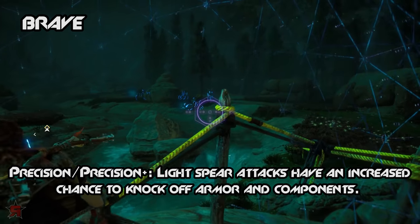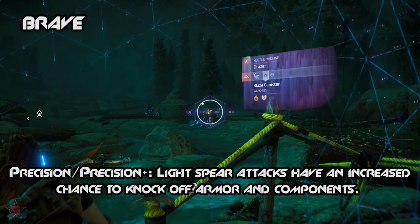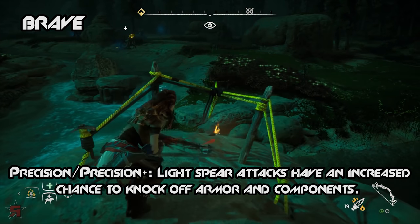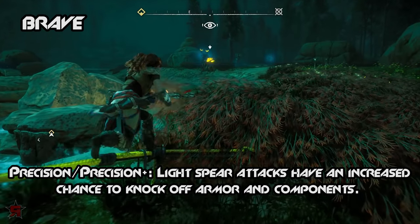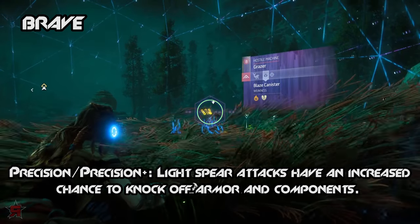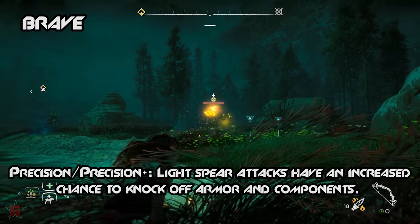Precision and Precision Plus: Light Spear attacks have an increased chance to knock off armor and components. While fighting machines, you will be using the Hunter Bow for ranged damage and the Spear for melee damage. By obtaining the Precision skill, your Light Spear attacks will help you take down machines rather quickly by knocking off vital components. This is a great skill to obtain early into the game if you enjoy melee combat. Precision can be upgraded into Precision Plus, which deals even greater Light Spear damage. However, the real reason you should get this skill is to unlock the Knock Down skill, which we will explain further in this guide.